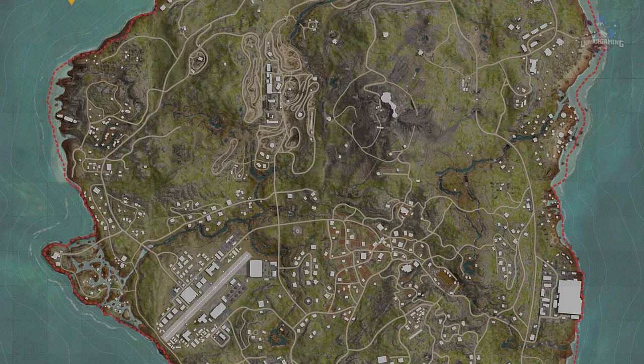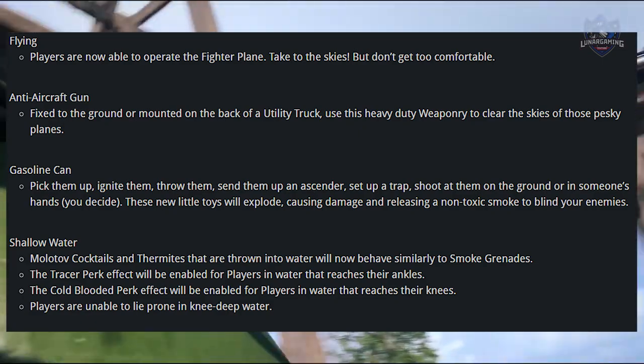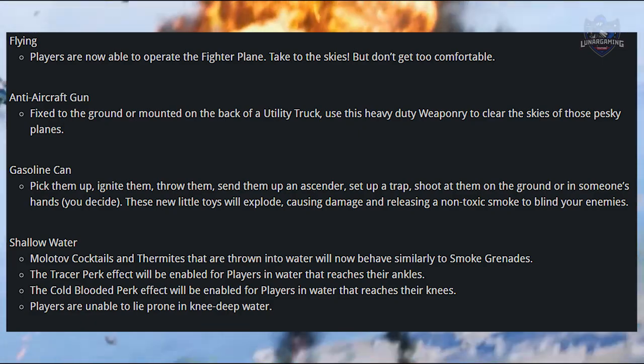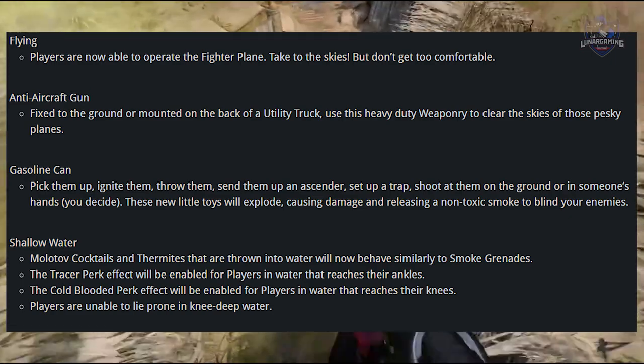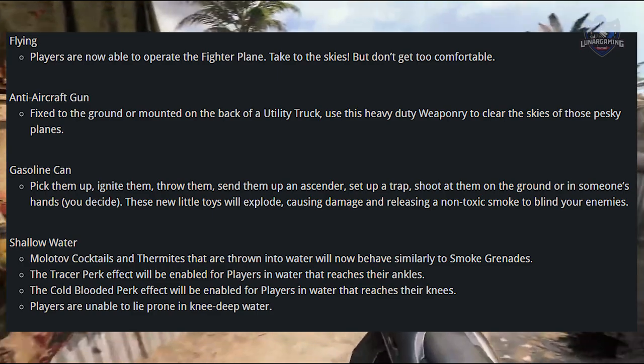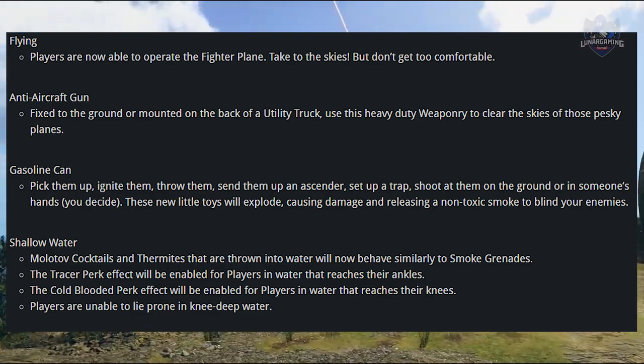Next, a new attack map allows players who are dead and in the gulag to place markers, which will be a very handy new mechanic. There are also a bunch of other new mechanics and gameplay features: players will now be able to fly using the fighter plane. Anti-aircraft guns will be fixed to the ground or mounted on the back of the utility truck, and you can use these weapons to clear the skies of the planes.